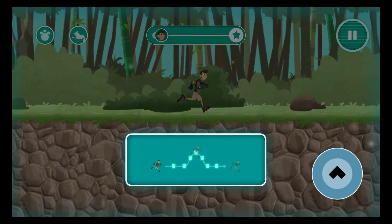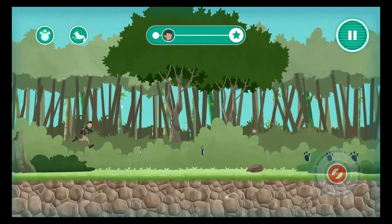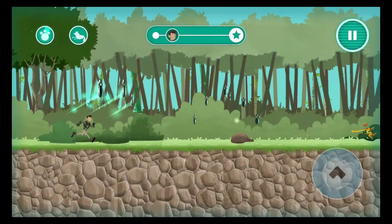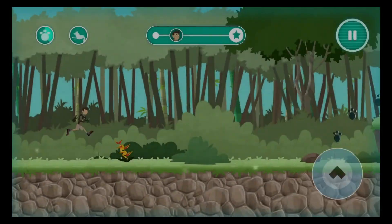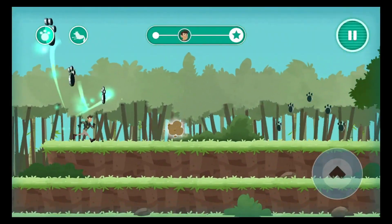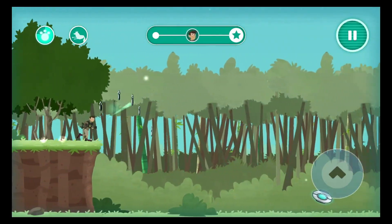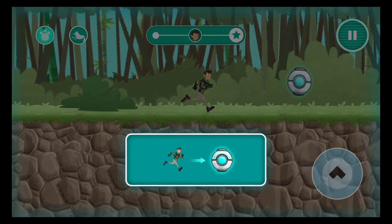Tap here to jump. Collect these to earn stars. Jump over obstacles. Watch out for that bee storm! Run through the pod to release the captured animal.